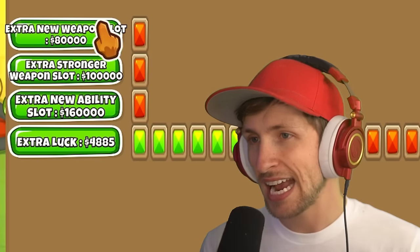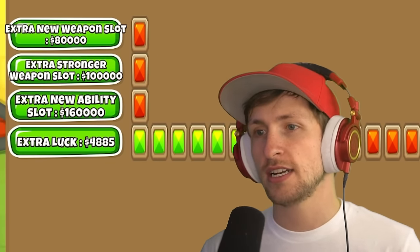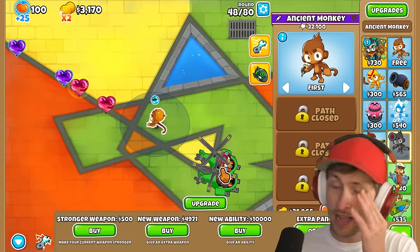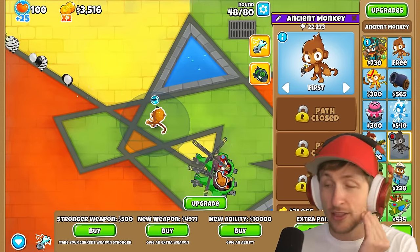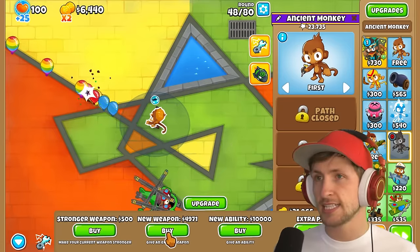Let's go ahead and buy some more luck. Look at that — $80,000, that's $100,000, and $160,000 for an extra new ability slot. Those cost so much money. There's no way I'm going to be able to afford those anytime soon. In the meantime, let's get a new weapon.